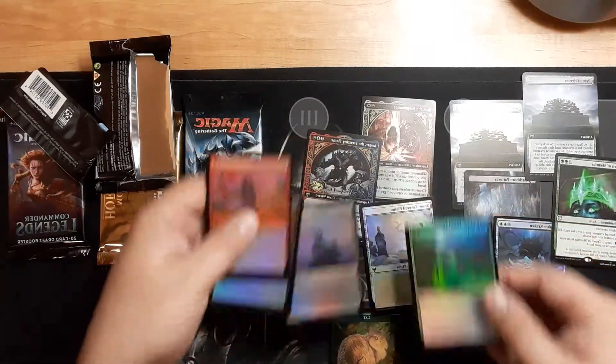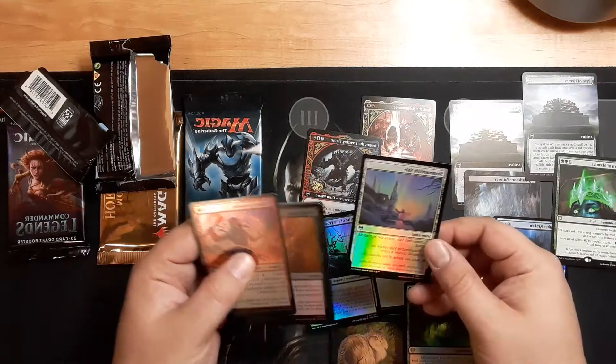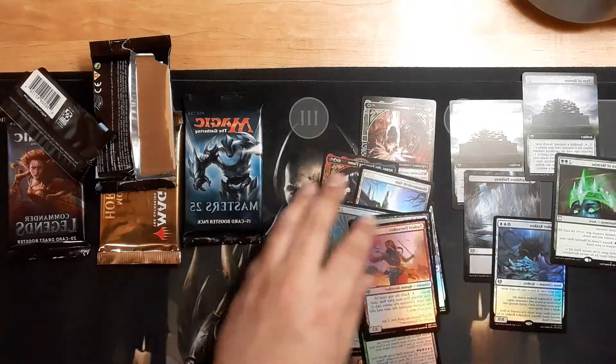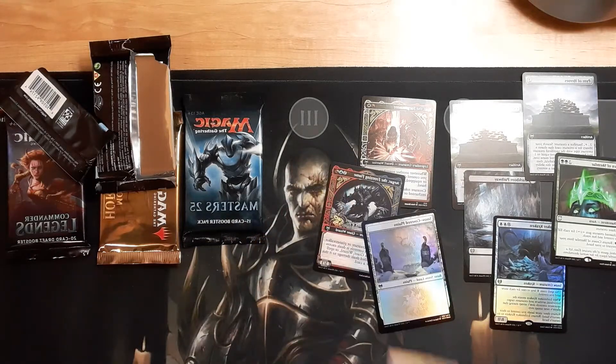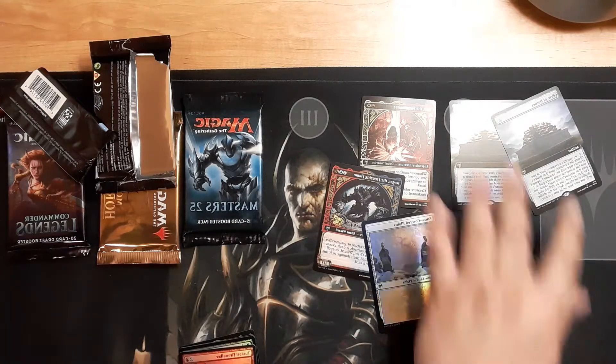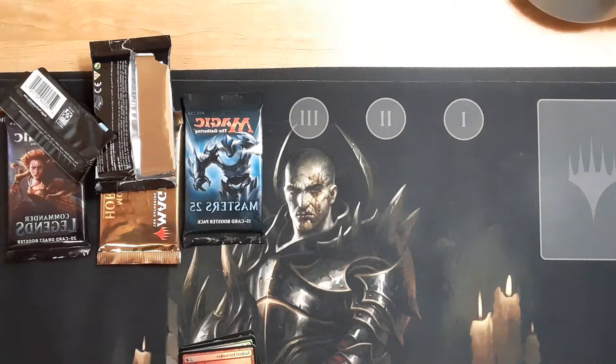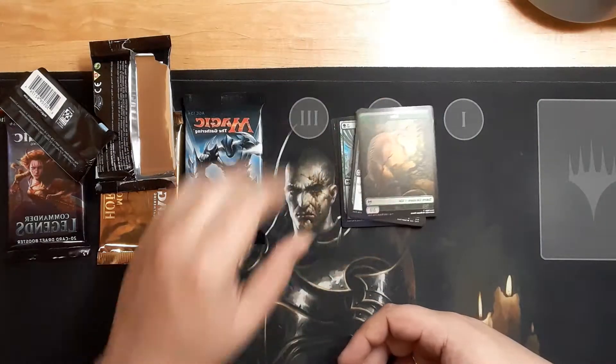Sweet, full art. Very cool. So nothing too crazy. Pyre of Heroes though, that's a very fun one — recycle the creature, get the creature you want. Love that cat token. Oh my goodness, that's an awesome cat token.